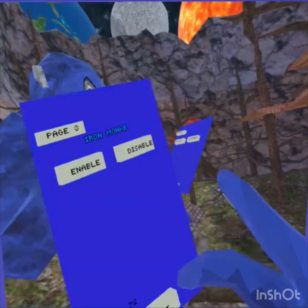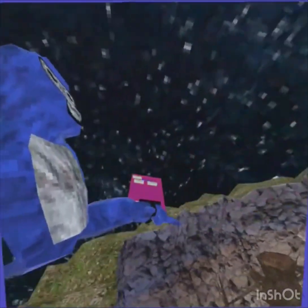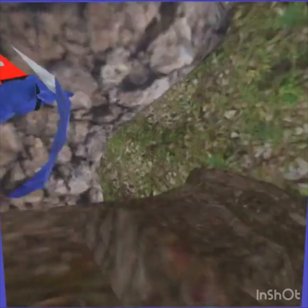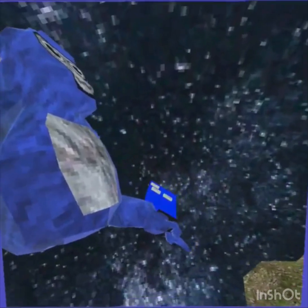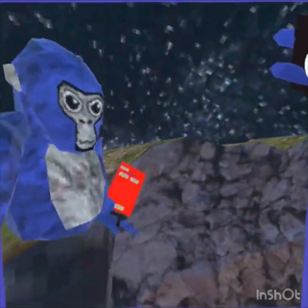And we even have a page four, and Iron Monkey — basically this lets you fly. I am Iron Monkey! I am here to save the day. I am here to save Gorilla Tag, cause I am Iron Monkey.